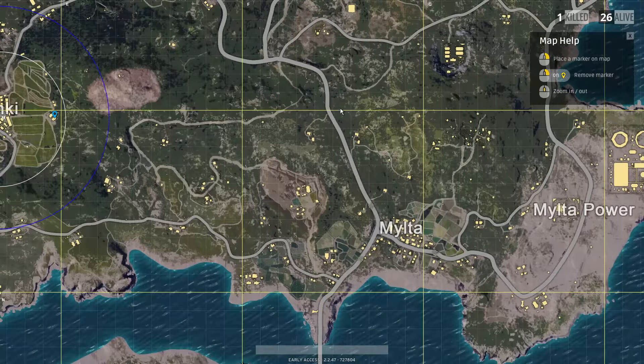If you look at your map, each white line to white line is 100 meters, and diagonally is about 140 meters. A yellow line to yellow line is 1,000 meters, or 1 kilometer. This is useful when zeroing your shots, as you can quickly estimate the distance between you and an enemy.